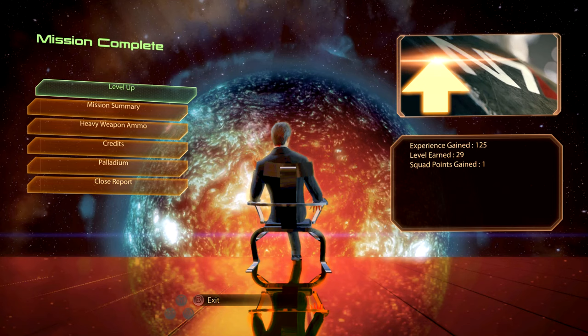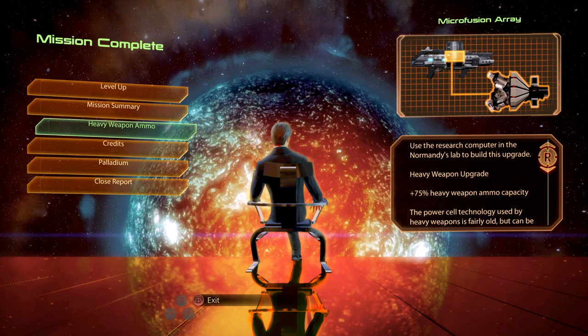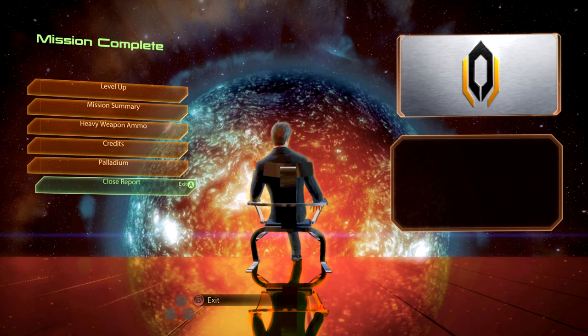We leveled up — level 29, one more level to go. Mission summary: demolished Blood Pack weapons production facility, decimated Blood Pack Vorcha soldiers. We got heavy weapon ammo, a plus 75% heavy weapon ammo capacity upgrade, 7,500 credits, and 2,000 palladium. We are headed back to the Normandy.